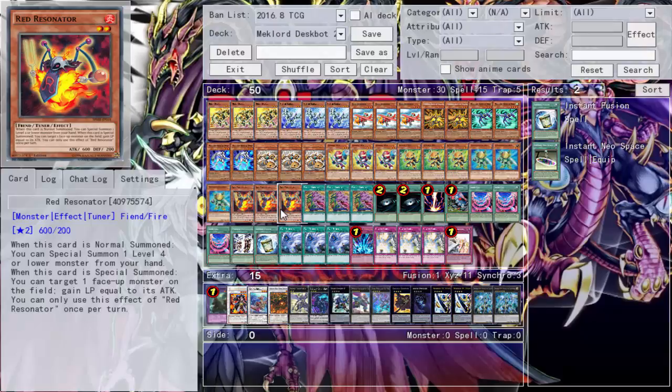The deck replacing this one in tag is Heroics — that video should already be up, they go up at the same time, so you're getting double Daily Duels content this week, all deck profiles and replacements. Be sure to come back tomorrow — we'll be doing the deck profile for my Demise Gladiator Beast deck and the deck replacing it, which is another beast deck: Mecha Phantom Beast. Thanks for watching, people.